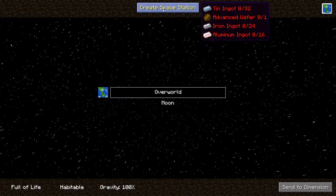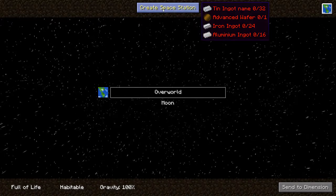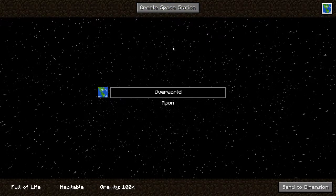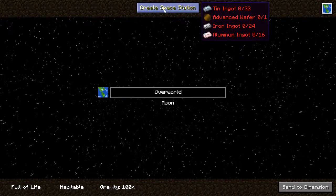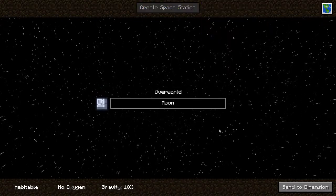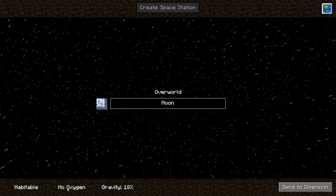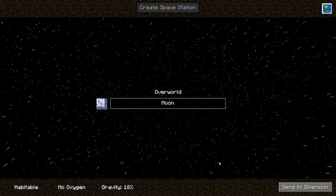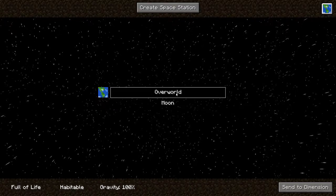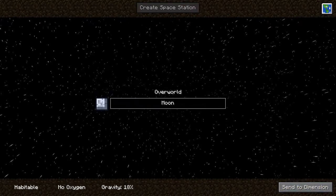So what I want to do is screenshot this — I believe that's the screenshot key. So next time we come back up, this is what I'm going to have to bring with me in order to create a space station. The moon says habitable, but there's no oxygen. That's weird. It has 18% gravity, whereas that has 100%, obviously.